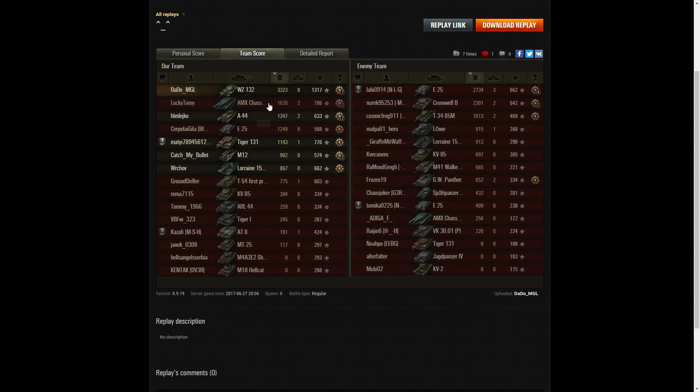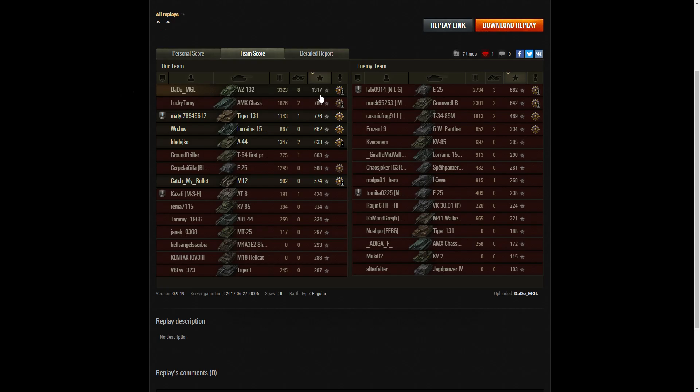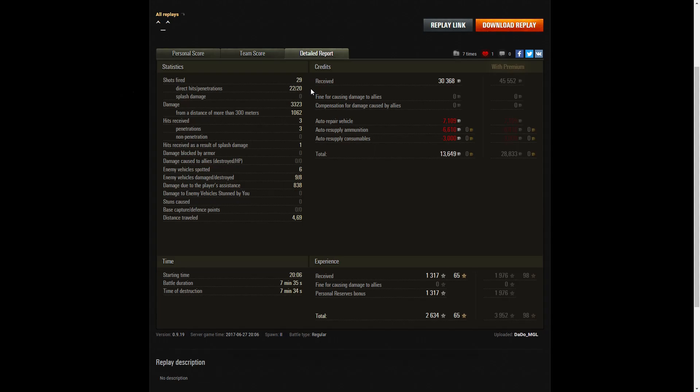The other top performers on his team were the AMX CDC with 1,826 hit points and the A-44 with 1,347. For kills, Dado managed 8 — the highest in the game, more than double the E-25's 3, and four times more than the A-44 and CDC who managed 2 apiece. For base XP, again Dado topped the table with 1,317. The CDC managed 786 and the Tiger 131 776. Looking at the detail report, he fired 29 rounds, got 22 direct hits and 20 penetrations. Damage was 3,323 hit points, of which 1,062 were at more than 300 meters. He received 3 hits during the battle, all with penetration — which goes to show the Wizzy 132 is a bit of a glass cannon. It's got a very big gun but very light armour — if anything hits it, it normally goes straight through.